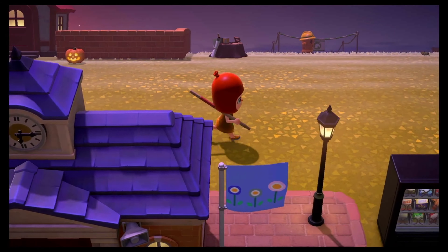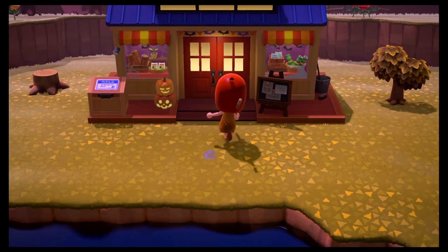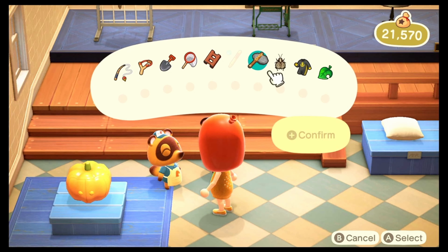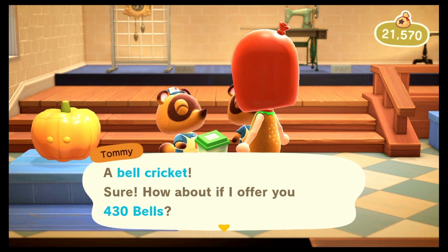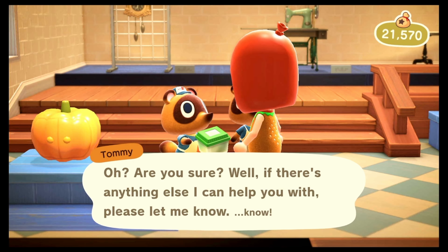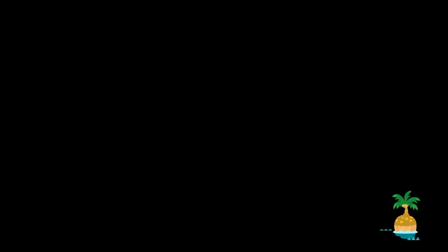I'm going to head over to Nook Cranny to see how much they will offer me. We want to sell, so we're going to open our menu and pull out our bell cricket again to see how much they offer us. We're going to go ahead and pass, but we're going to remember that they are offering 430 bells to us. They hand us back our bug and now we are going to go find Flick.